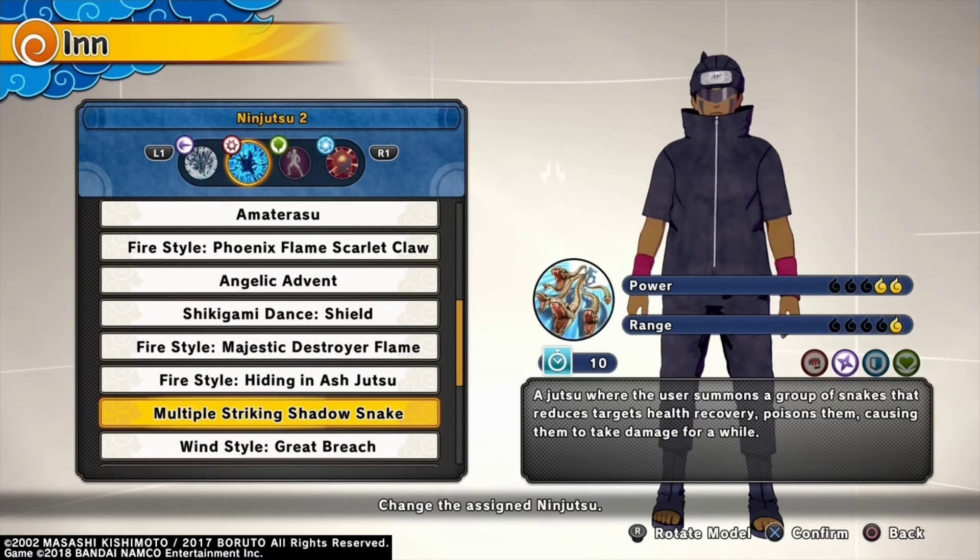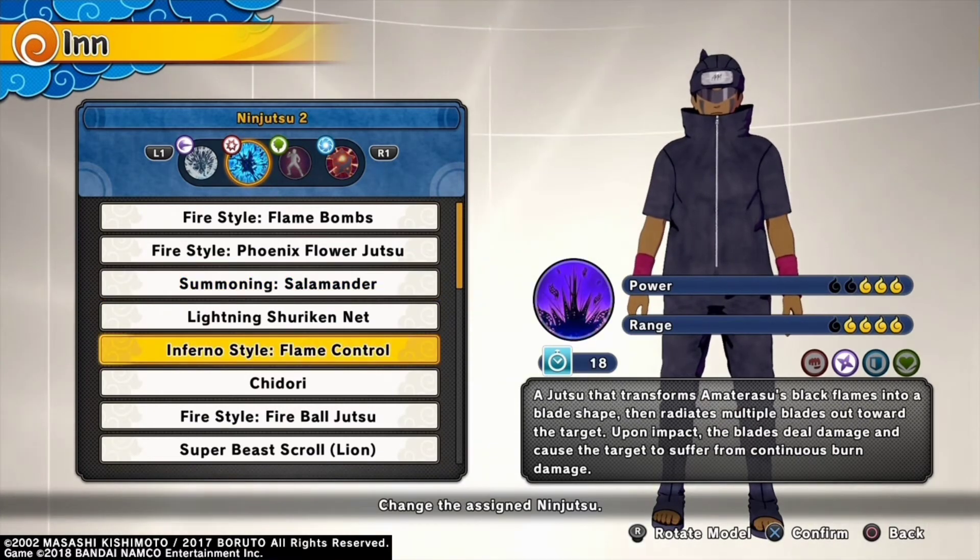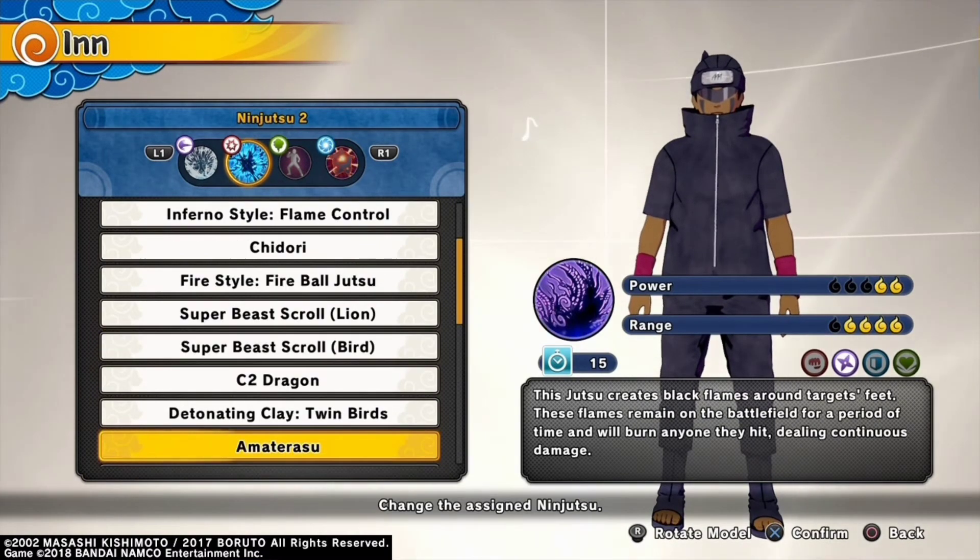Chapter 3: Damage Over Time. Poison Damage — Multiple Strikes, Shadow Snake. Also you have Summoning Salamander, which takes away Jutsus as well and continues releasing poison. Inferno Style Flame Control — allowing you to burn multiple opponents at once. Amaterasu.